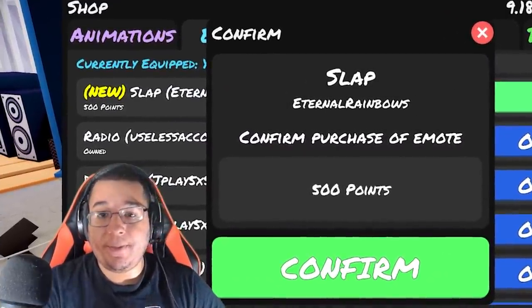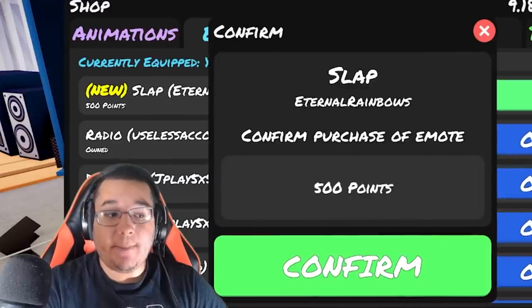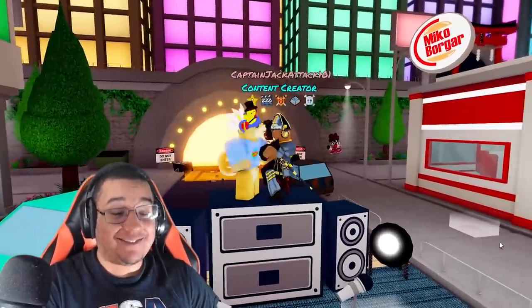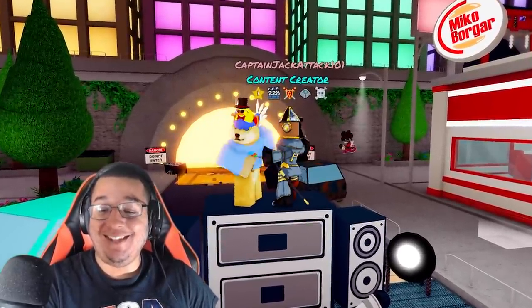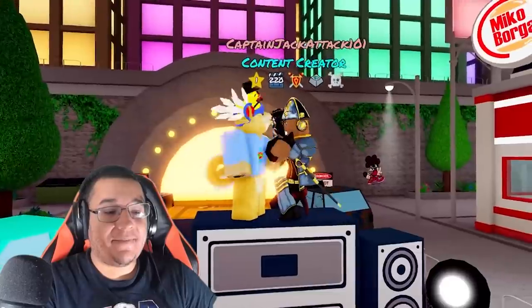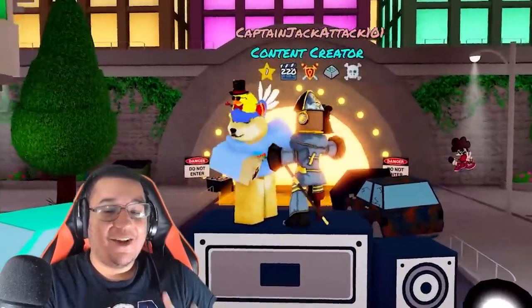We did get a new animation which is going to be the slap one for 500 points, and this is what this emote looks like on top of the speakers. You're literally slapping anybody that you put as a secondary character, which is crazy.